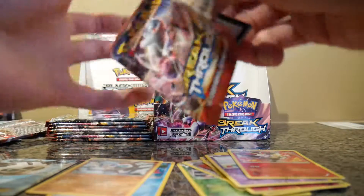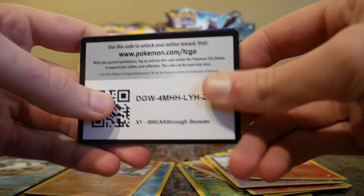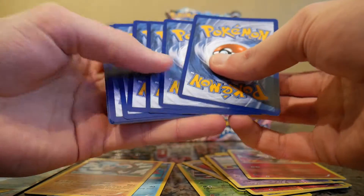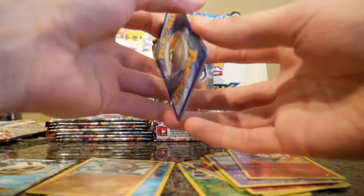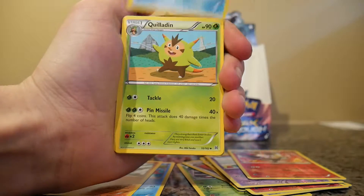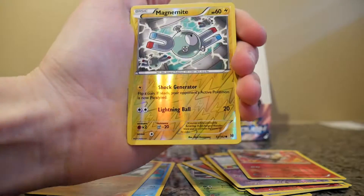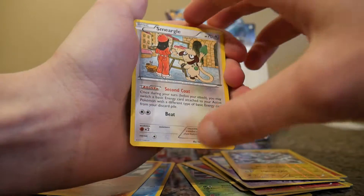So I guess Mewtwo is the main feature of Breakthrough. I wouldn't mind getting one — I believe I got one from a tin, could always do with another. Alright: a Seaking, Quilladin, a Swirlix, Reverse Holo Magnemite, and Regular Rare Smeargle.